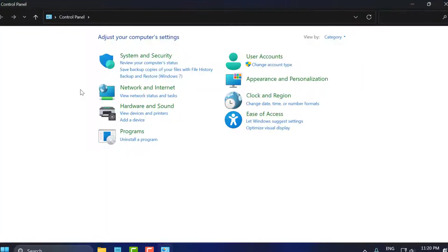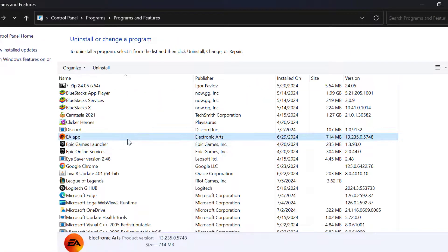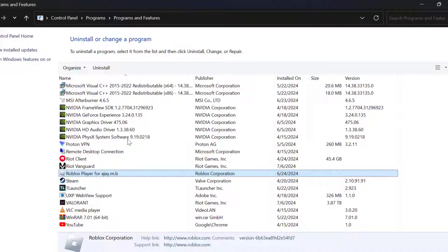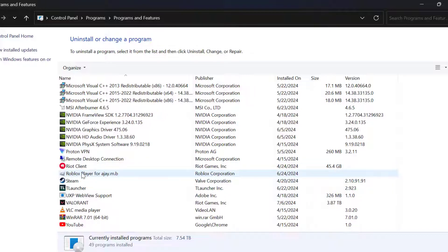Click to open it and select 'Uninstall a program.' Search for Riot Vanguard, right click on it and select Uninstall. Select Yes, then Yes again. Now press F5 on the keyboard to refresh the page. As you can see, we have deleted Riot Vanguard.